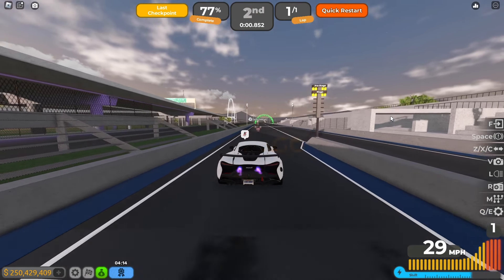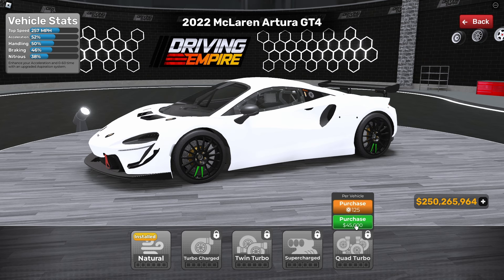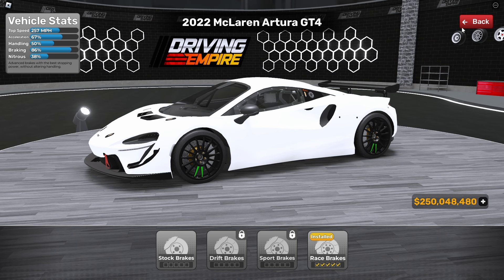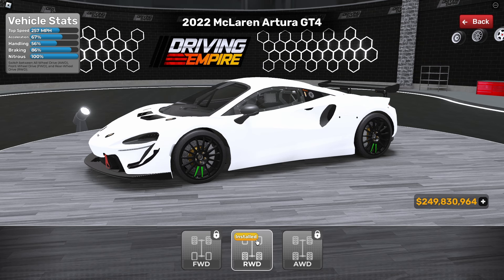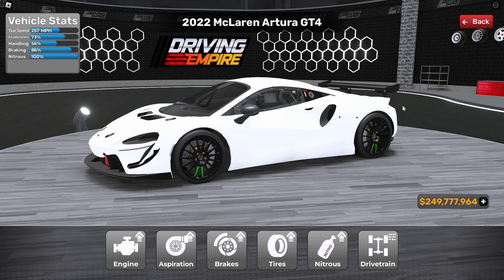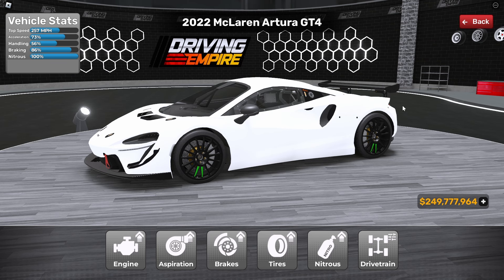Now let's fully upgrade this car. Performance scene: race engine for 51,000. Aspiration quad turbo for 45,000. Race brake for 27,000 — pretty cheap in my opinion. Race tire for 30,000. Then premium boost transmission installed. And drivetrain — let's put all-wheel drive. Based on vehicle stats with full max upgrade: 257 mph, 73% acceleration, 56% handling, and 86% braking.